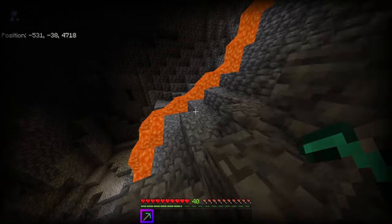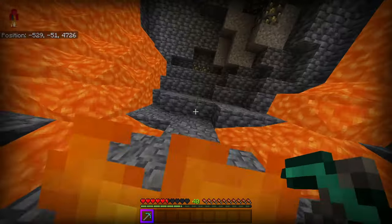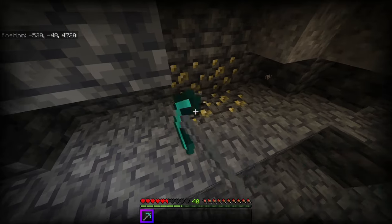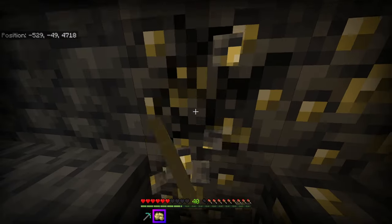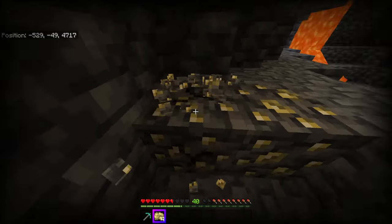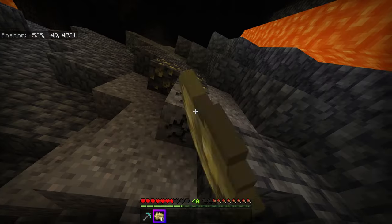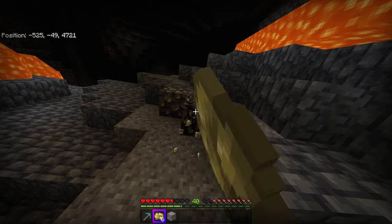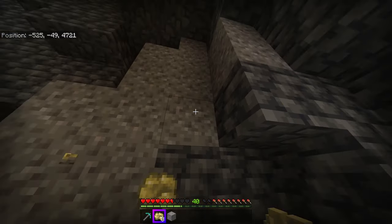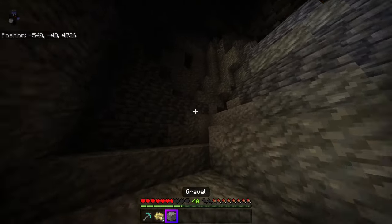It would be made out of other things, but other things are farmable and I can't regulate other things. You can see there's some Gildum ore around here — it looks like emerald ore but kind of more yellow. It only spawns below around level negative 10, all the way to the bottom of the world. It's not super rare, but it's rarer than iron and gold — maybe similar to redstone or something like that.